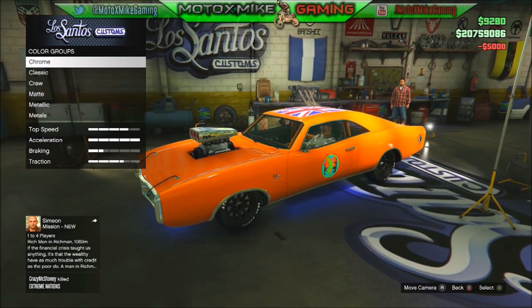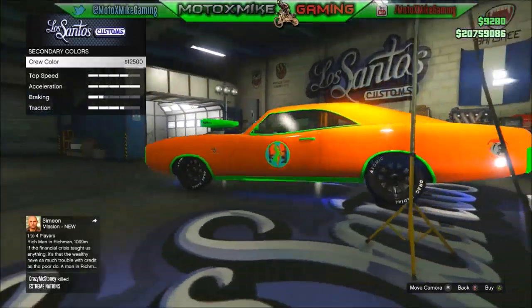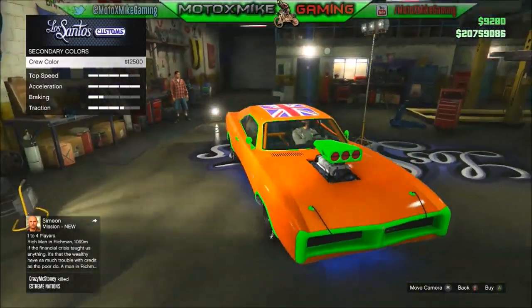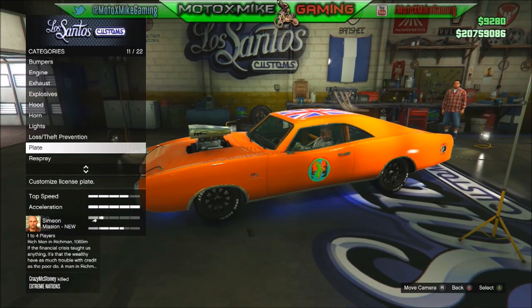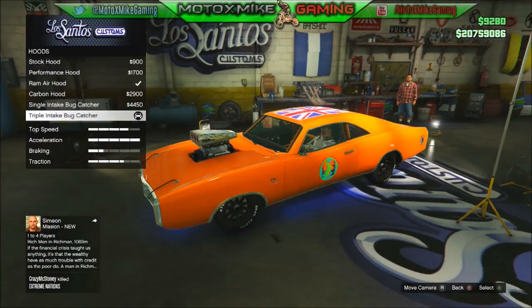So for the respray secondary color — say if I want my crew color, that looks pretty badass actually, but I'm going to leave it as the other one. Anyways guys, hope you guys enjoyed this, hope this helped you out to make your own General Lee. I think this car is probably the most badass car in the game — at least that's what I think. I ride this thing all over the place, I just love it.